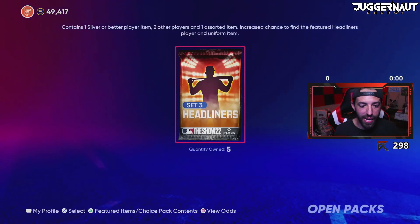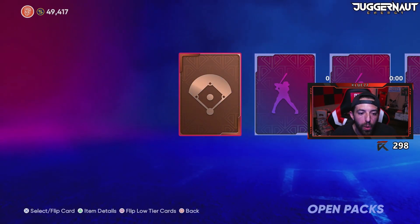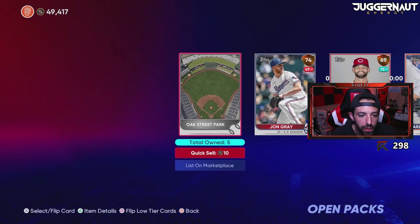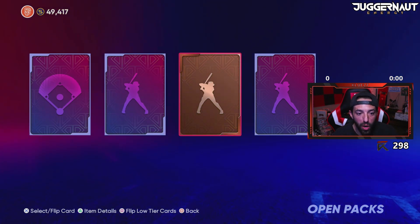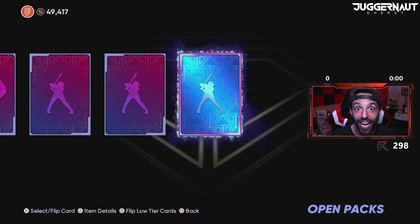Here's the five pack right here, pack number one. One, two, three — diamond? Nope. Here we go, here we go — silver card, silver card, silver card, bronze card, diamond card. We called it!